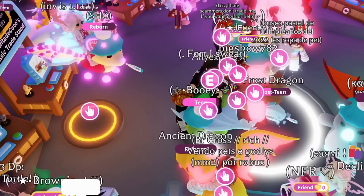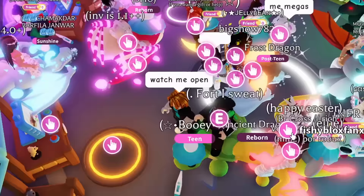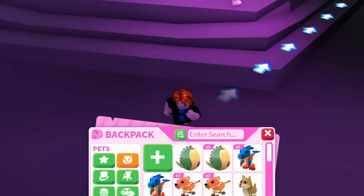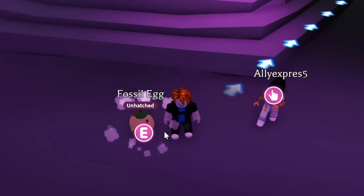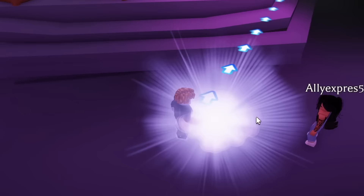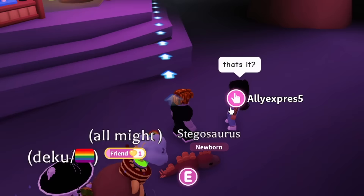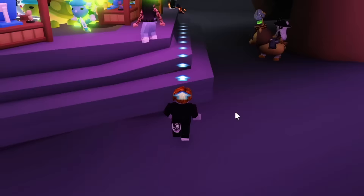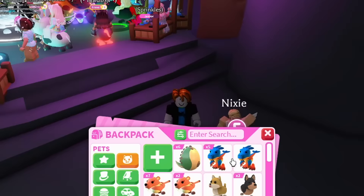I told them they can watch me open it. I found them and they're following me now. This is the fossil egg we just got — I'm gonna hatch it right in front of them. Please get something good! And we got a stegosaurus. That is so embarrassing. They said 'that's it?' and just walked away. I'm going to gift it to them and leave — that was super embarrassing.